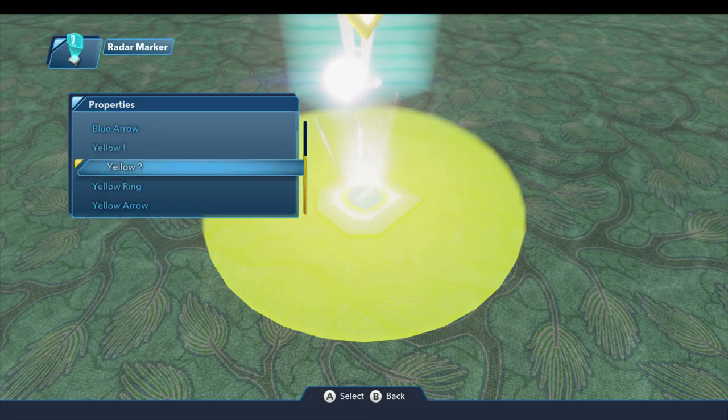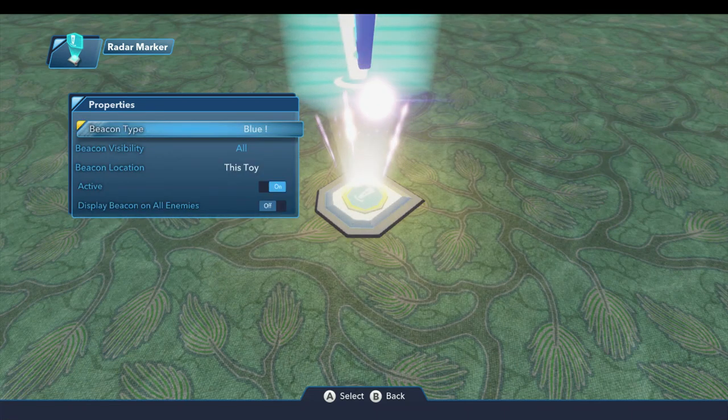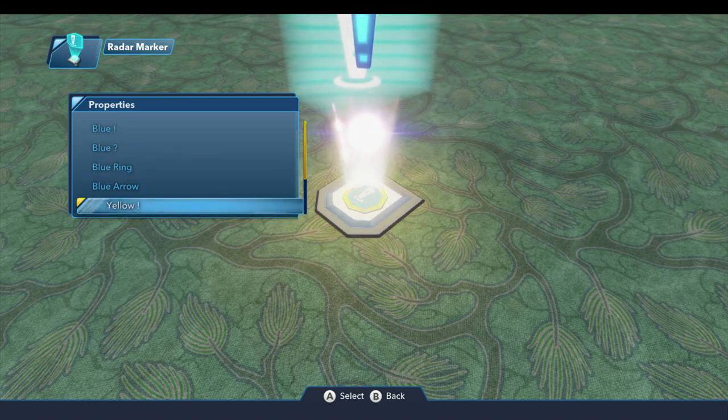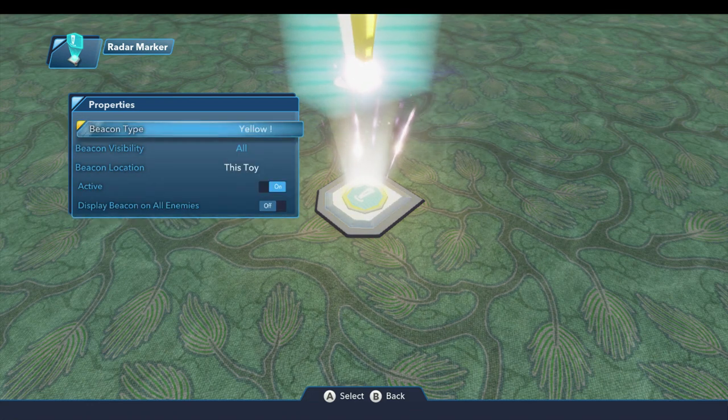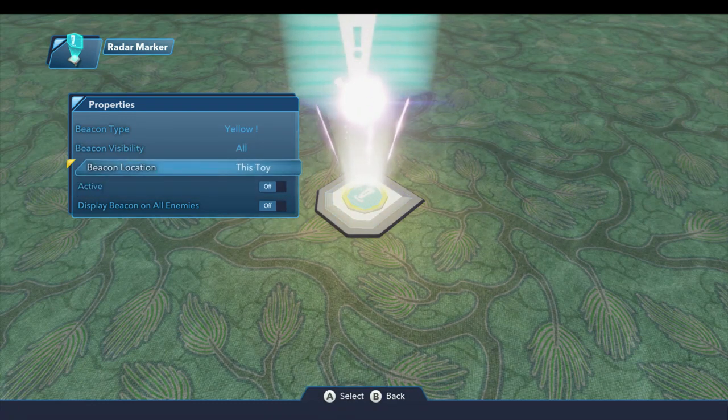The same options exist for blue, which again is for your side quests. I'm going to go ahead and set this to the yellow exclamation point, because that's usually what's used for a mission giver. In a moment, I'm going to move this over and connect it to our townsperson over there. I'll turn that off for right now.